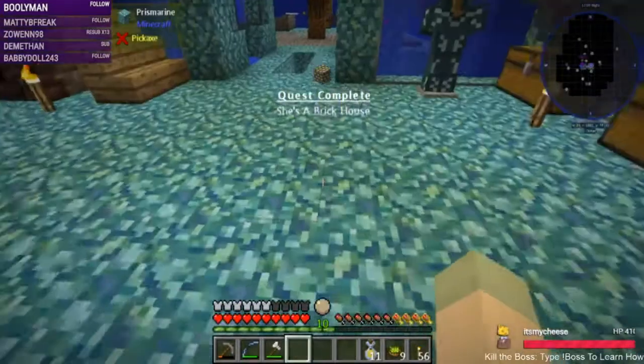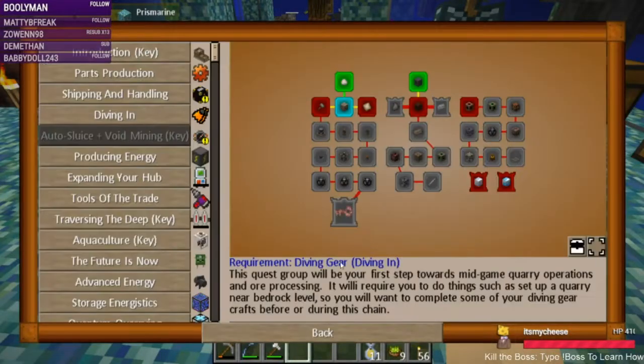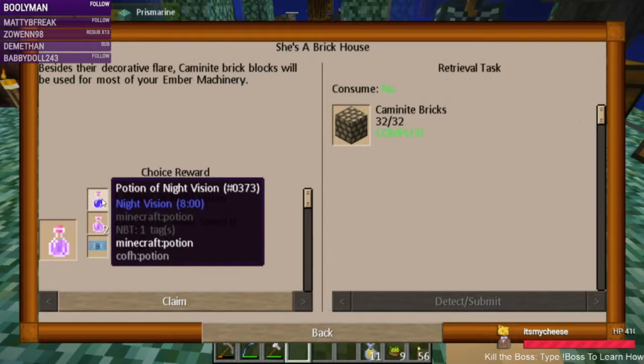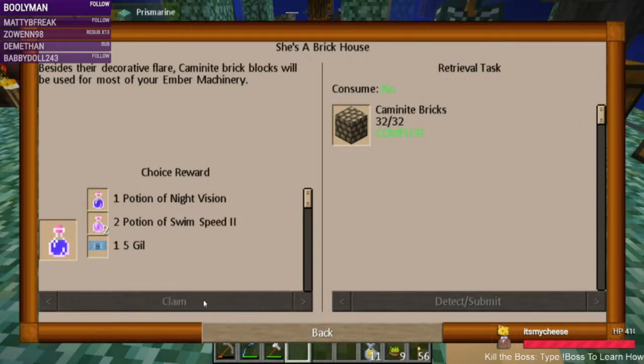Now we have the 32 — she's a brick! Swim speed or night vision guys? I'm actually leaning more towards night vision. I'm not taking the money, Silver — I can get five gill real easy. We'll do night vision.